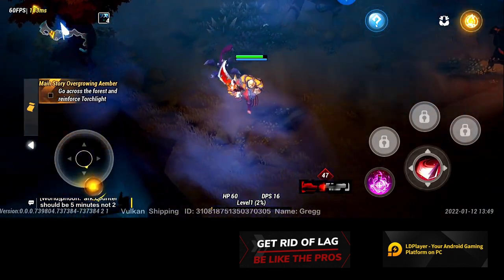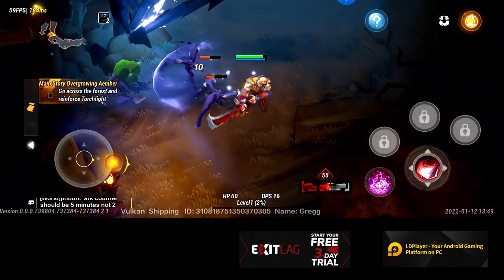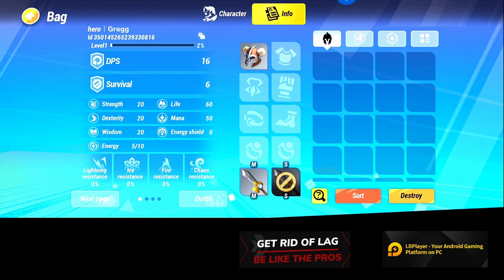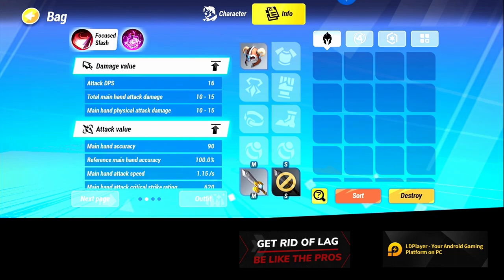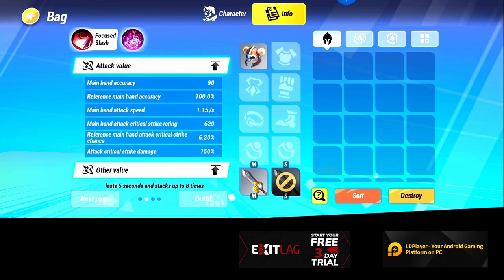I guess part of this game is offline then, or maybe it's just for the tutorial. DPS, survival, strength... I guess there's no details about what these do anywhere. Next page. Damage value. Reference main hand accuracy. So you can see all the values are the damage from your gear and how it affects your skills here.